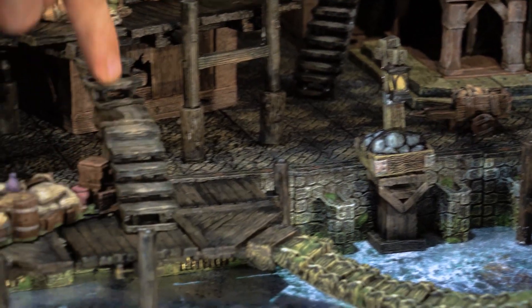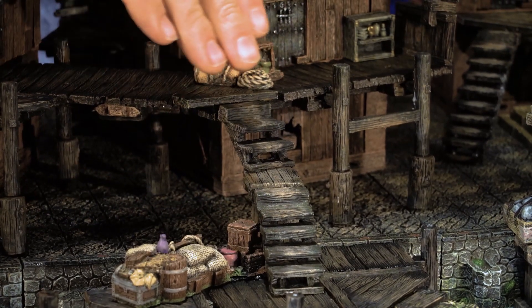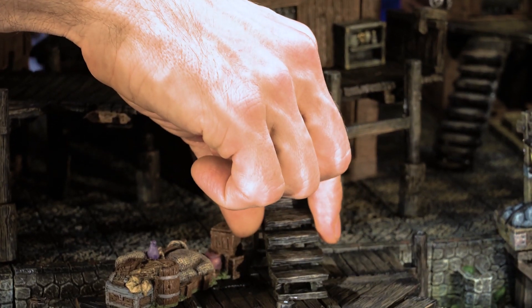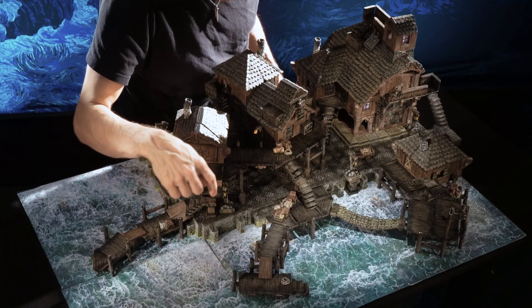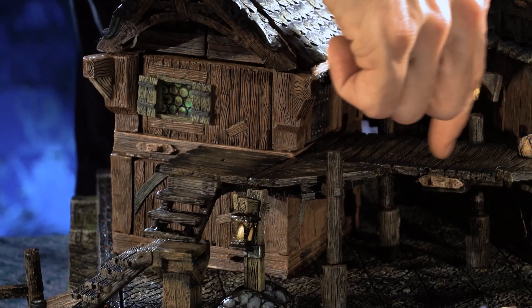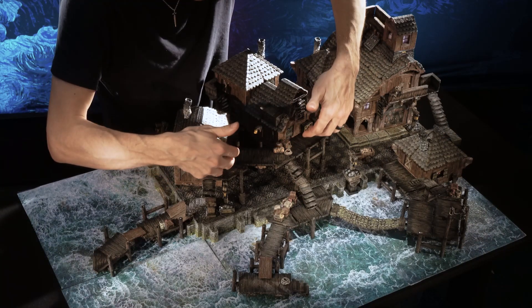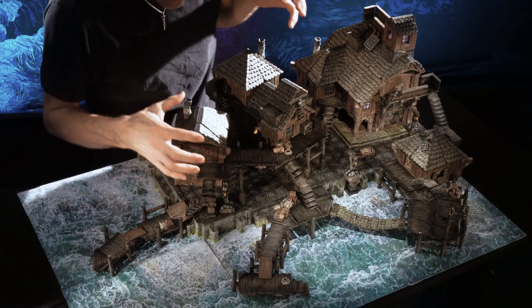Working our way over here, we're coming up to these platforms using the same modular stairs — in this case, they're cocked a little askew. We could have done it straight, but it was more interesting to put it off at a little angle. And same thing over here, more modular stairs getting us down. This whole run of platforms has been biscuited to the sides of these buildings, which makes it really secure and gives the buildings a lot of character.